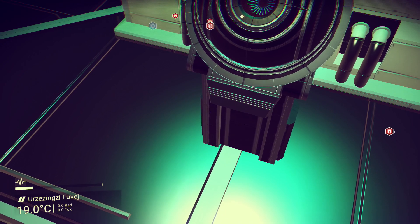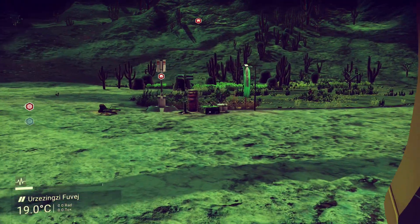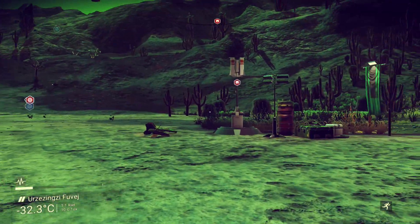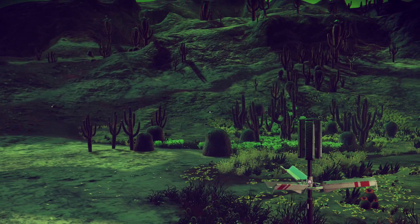Now, for the waypoint things, I want to make a disclaimer — those are totally random. You don't just go looking for them specifically. When you're flying around, you'll just stumble upon them. Just fly around for a bit on a planet and then you'll find one, and it'll be all good.